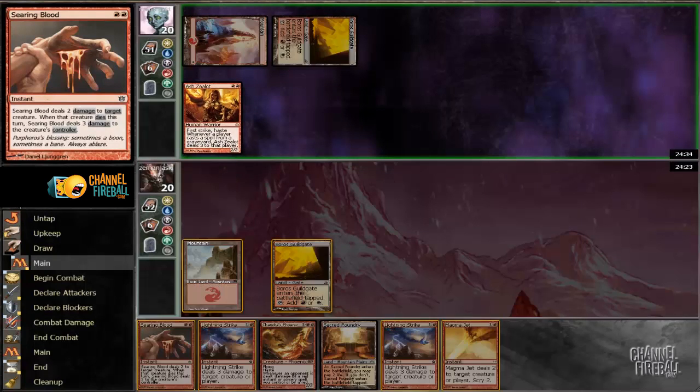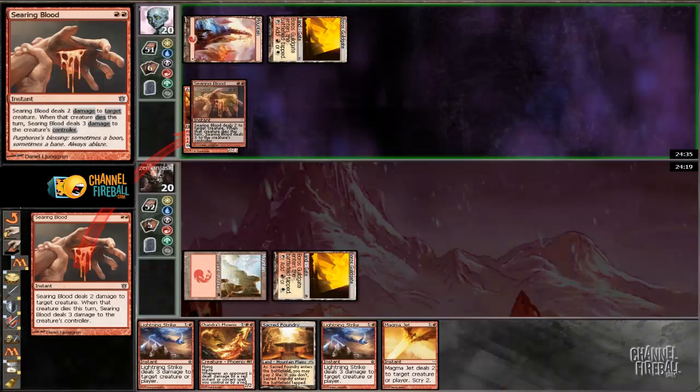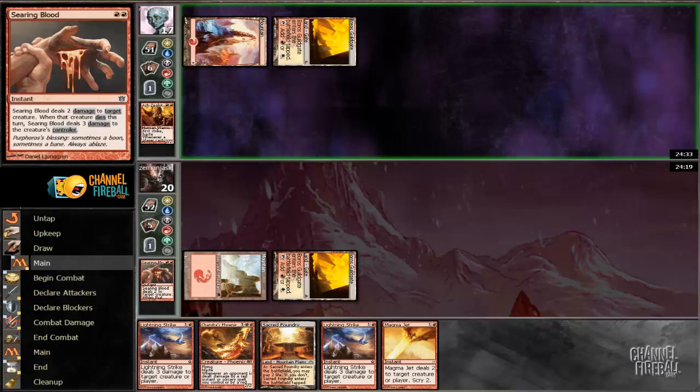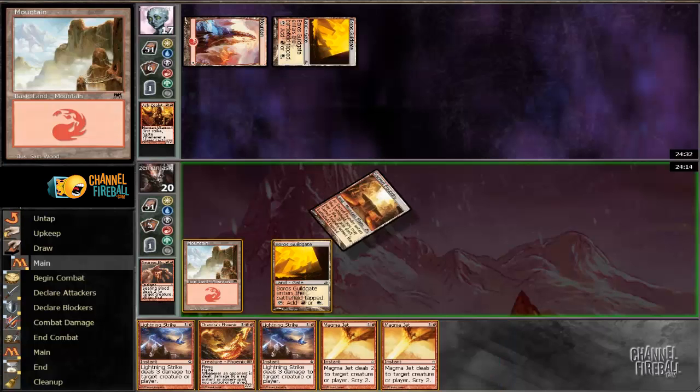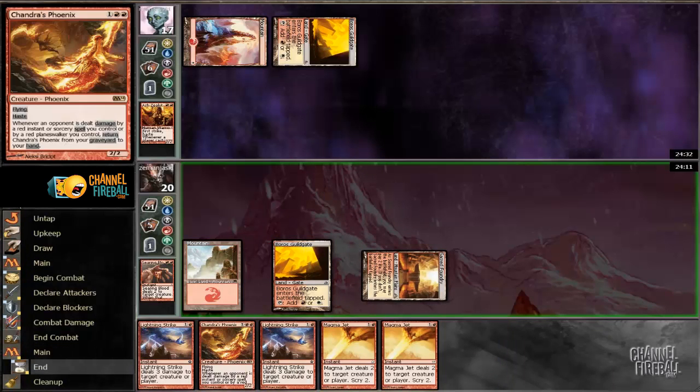So we're going to searing blood him here, which is nice. We've got a bit of an advantage. No untapped land, so we're not taking damage. Just got to control his board.